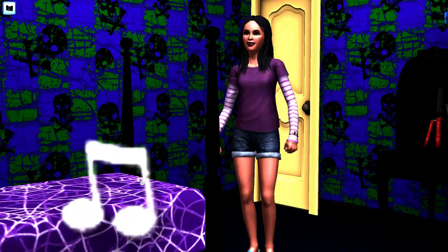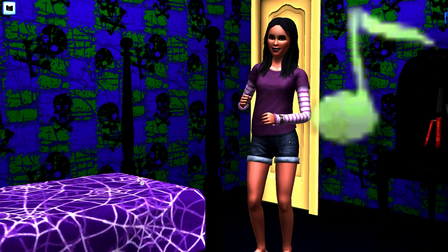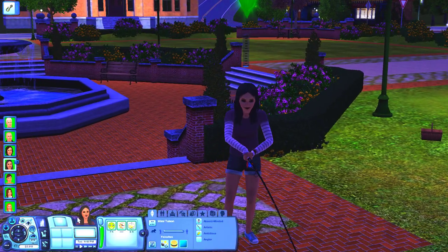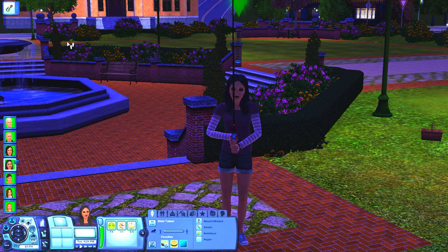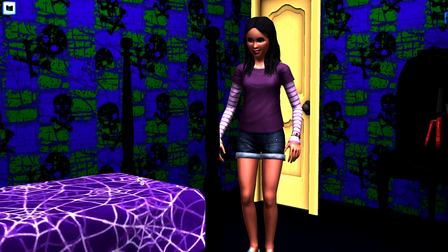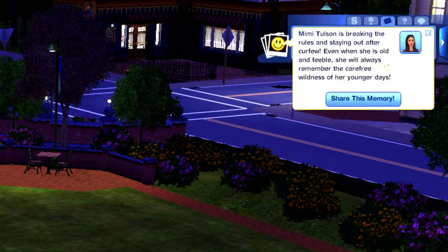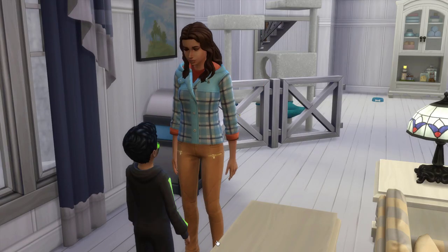Teens in the Sims 3 actually look like teens — taller than children and shorter than adults. They can get a part-time job after school to earn money, but still have to attend school. Teen Sims also have a later curfew of 11pm, an hour later than children, and if caught out past curfew they get a moodlet and are picked up by the police and taken home.